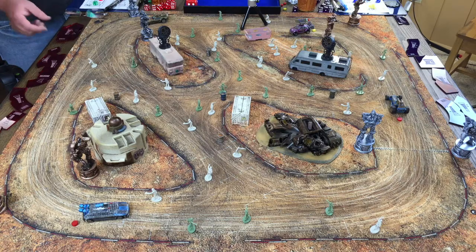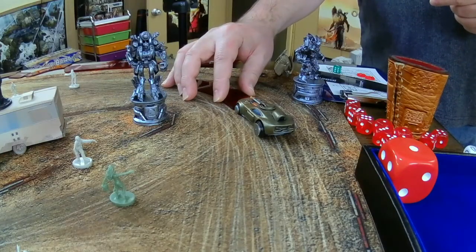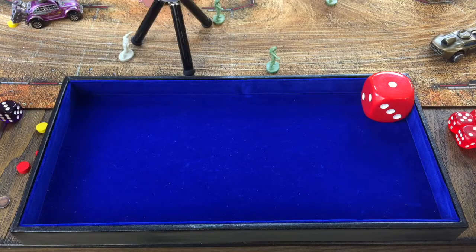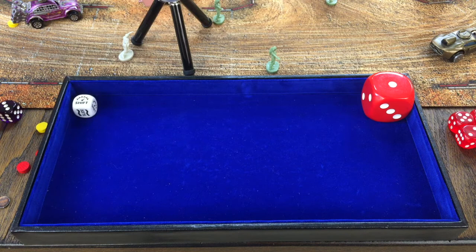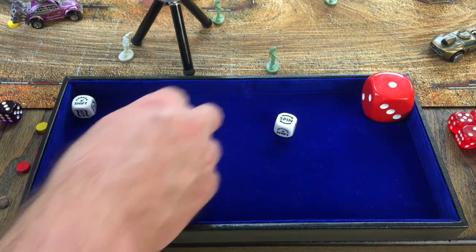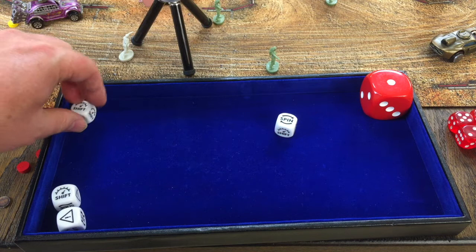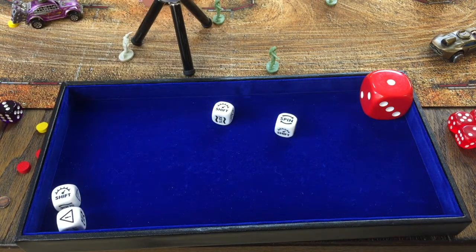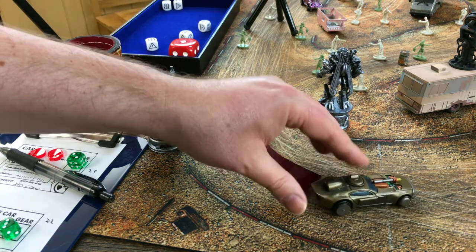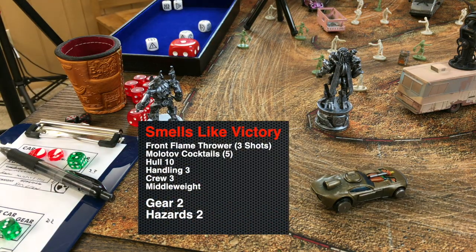For It Smells Like Victory, we go with a gentle turn. Getting a free shift from gear one — handling of three gives us a shift, a hazard, and a spin. The shift cancels the hazard; we gear up to gear two taking a hazard, and use the spin up to 90 degrees. That wraps up the first gear phase. Everyone is now in at least gear two, so we move on to gear two.